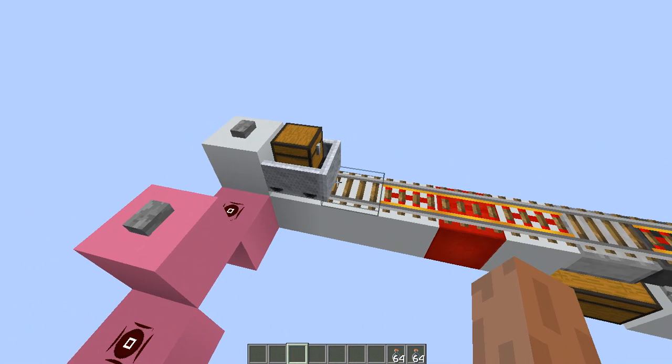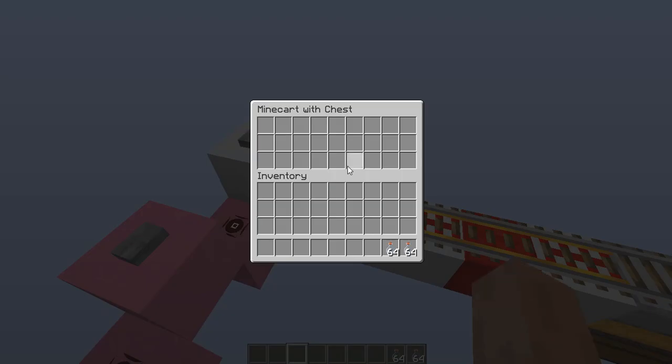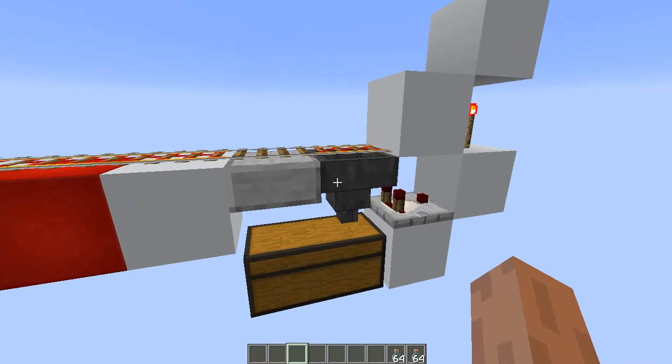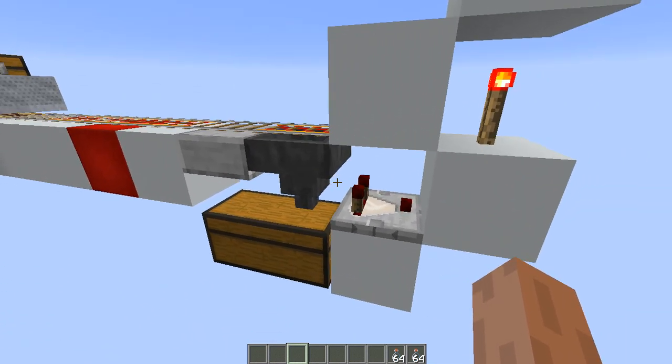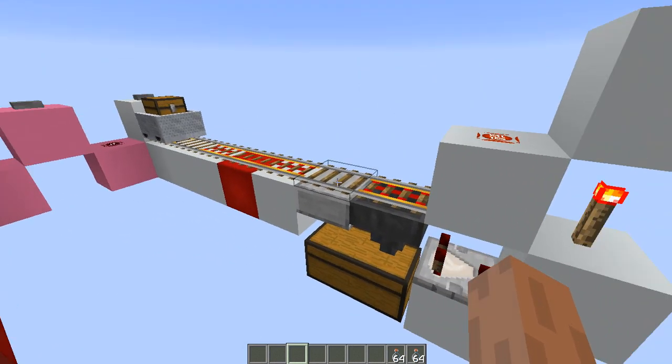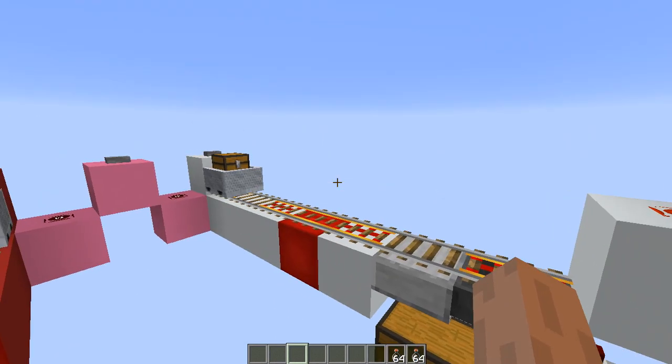This is what we usually do — this is just a setup to send a minecart chest to whatever place. There is a hopper, and the hopper will sense the items in here and stop the minecart. The minecart will not stop transmitting items until it's empty, and then the minecart returns.